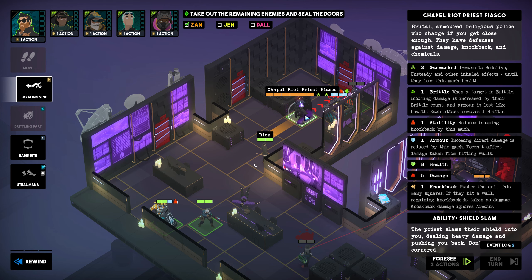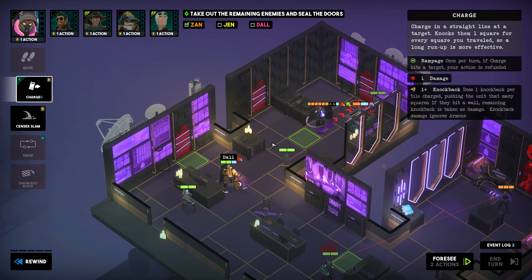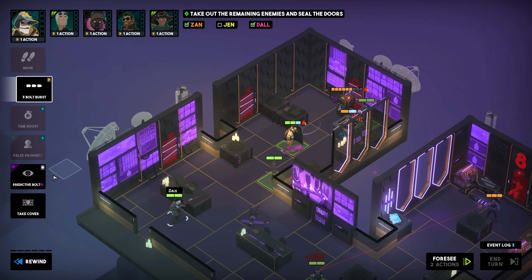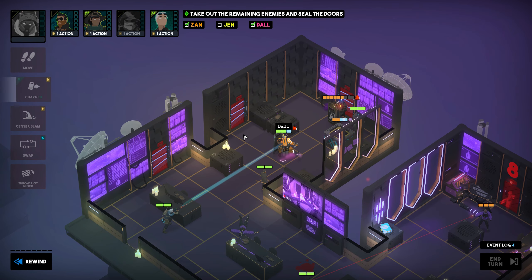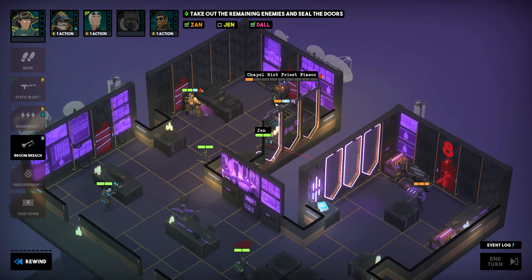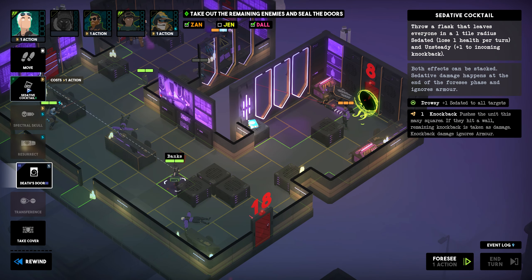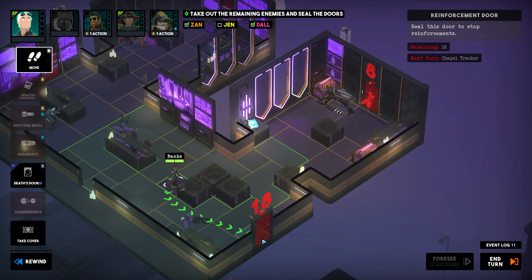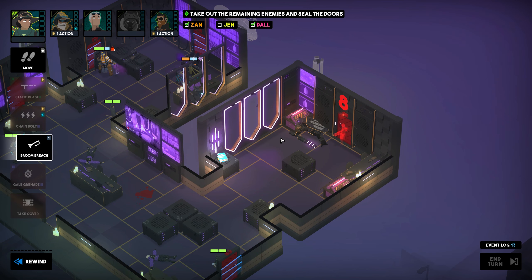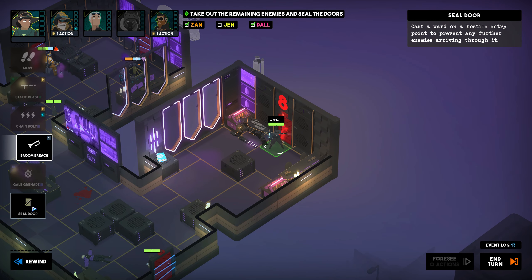This now applies one point of Brittle, increasing incoming damage. We will shortly see what that looks like in action as Dal now moves in for another charge. Only three points of damage but the Riot Priest has lost all armor, and we can add to that with another predictive bolt from Zan that deals more damage than a follow-up charge from Dal would've. Moving on then, we run Jen to the windows and deal the final blow with a Static Blast. We dispatch the tracker with a Death's Door and a Sedative Cocktail. Banks takes care of the first door, while Jen can Broom Breach and then use her bonus movement to seal the second. Just like that, the level is complete in just two turns and we are also one achievement closer to full completion.